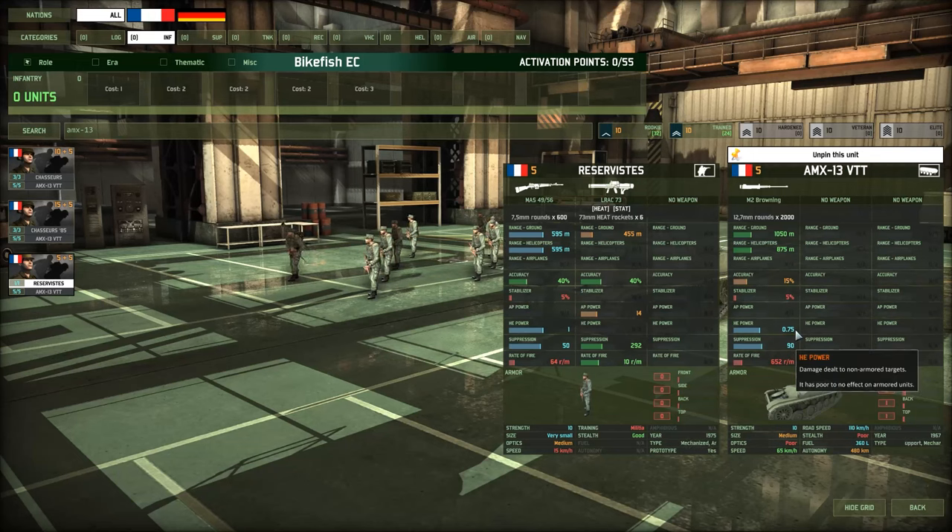Especially when they come on something as cheap as five points, it's very easy to get them massed. The second thing is three armor on the frontal facing. That means we've cleared a pretty key armor breakpoint where a lot of very commonly available lighter AP weapons simply cannot kill this thing in one shot — it's going to take two. Multiply that by how many you can get in play and suddenly they're a lot harder to deal with.